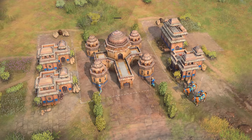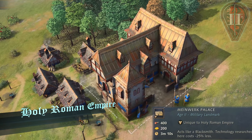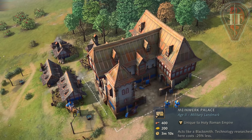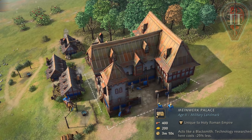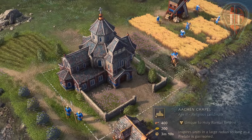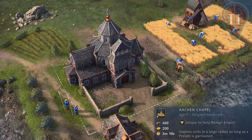The civilization that is neither holy nor Roman nor an empire — the Holy Roman Empire — can advance to the feudal age by constructing the military landmark of Meinwerk Palace, which acts like a blacksmith and provides a discount of 25%, or the religious landmark of the Aachen Chapel, which inspires units in a large radius as long as a prelate is garrisoned.